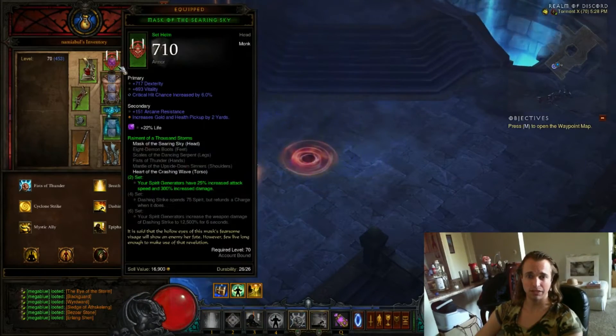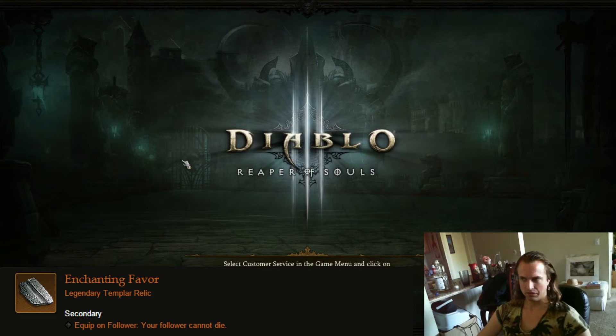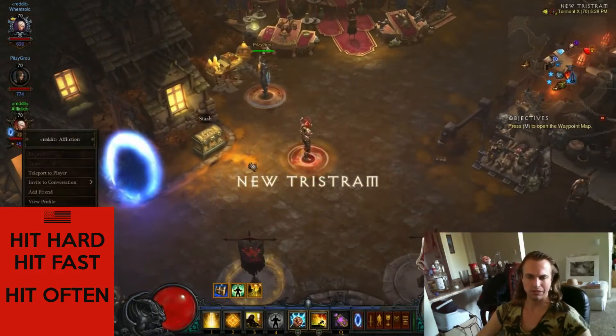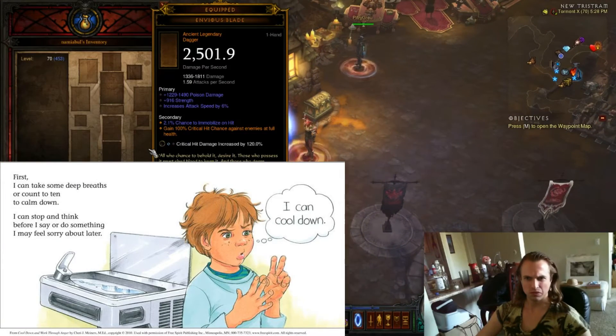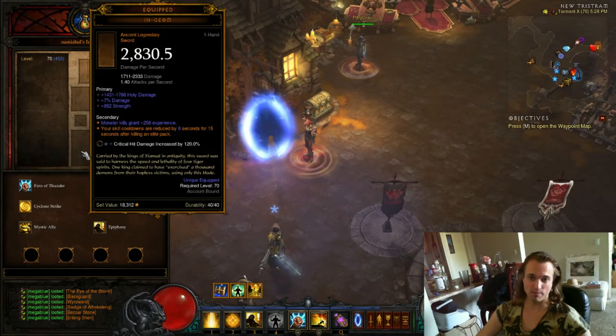For the stat priority, you can't have him survive so you throw on the Cannot Die Relic. The only things that matter — and he won't do functional damage either — are cooldown reduction and attack speed. Attack speed means he CCs a little more, and cooldown reduction means he'll use his cooldowns a little more. Besides that, there is nothing else you need to know about your follower.